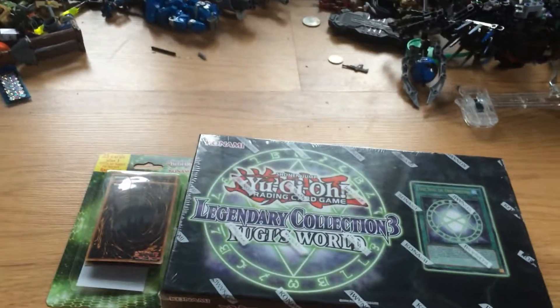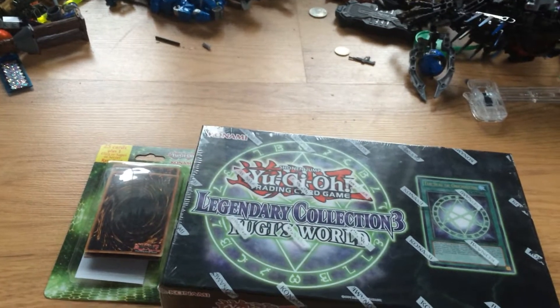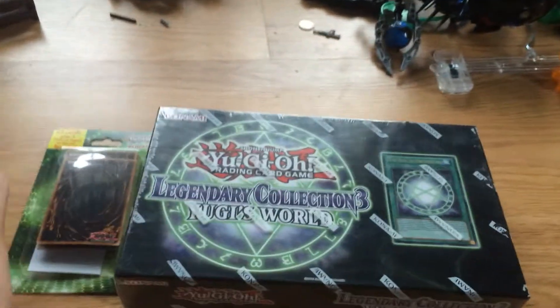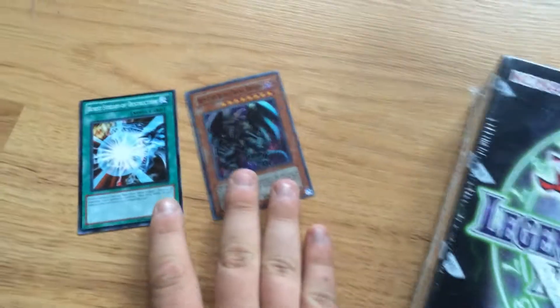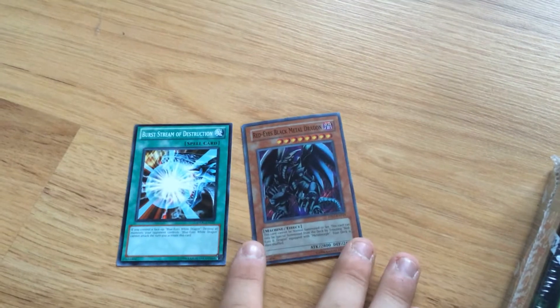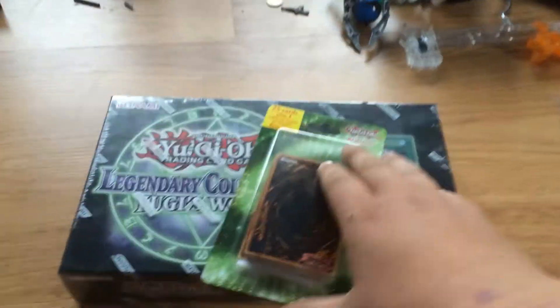Sorry that I had to make this two parts — my camera's battery was almost dead. But now, on to the next 25-card pack. As we saw in the last part, I got the Burst Stream of Destruction and the Red-Eyes Black Metal Dragon. Both are very good cards. But now, time for the next one.